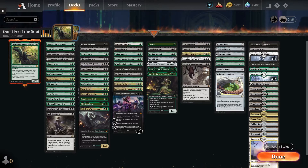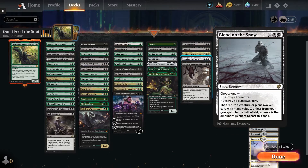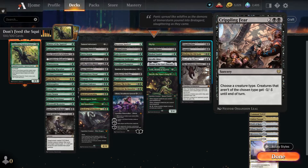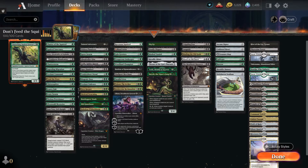The last category is removal. Meathook Massacre — negative X negative X: things die, they lose life; things on their side die, you gain life. Blood on the Snow — board wipe, bring stuff back; that's why the deck is running snow lands. Binding of the Old Gods — two green black: destroy a target, get a land out, things gain deathtouch. Languish — two black black: all creatures get minus four minus four until end of turn. Crippling Fear — two black black: choose a creature type, Squirrels. Creatures that aren't the chosen type get minus three minus three until end of turn. So not squirrels. I really wish we had Damnation in the format, but we don't.